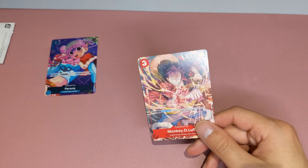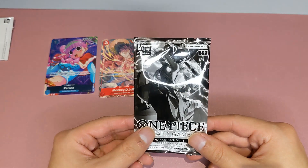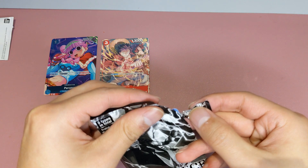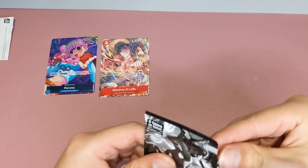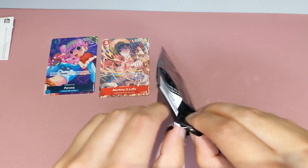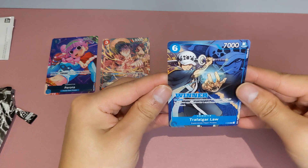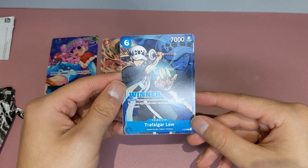And without further ado, this is the winner pack. Let's see what I can get. It looks blue — I thought the Perona looked green but it turned out to be Perona. If it's blue it could be Law, that would be pretty cool. And it is Law! Winner Law — very nice!